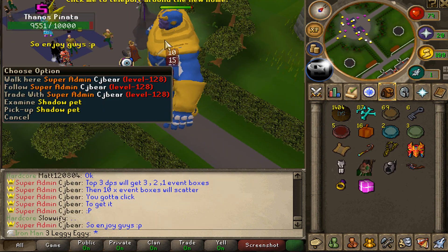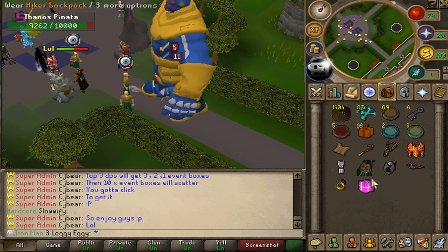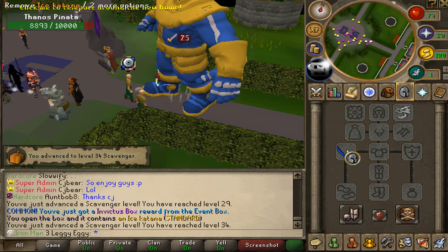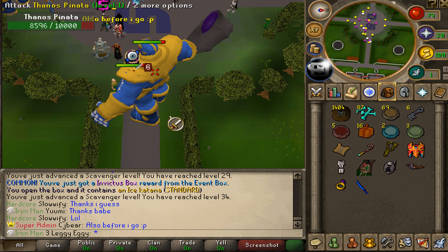One of the admins — it's CJ — is actually spamming Thanos at home. I managed to get myself one of the event boxes already. An Invictus box, that's actually so good. That's not really that great, but still an upgrade. I'll see you guys in a couple minutes when I grab a couple more event boxes.